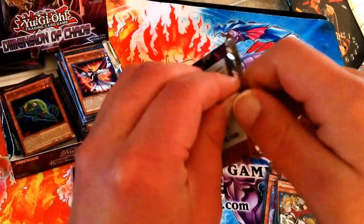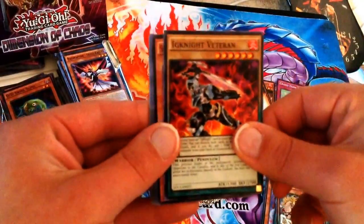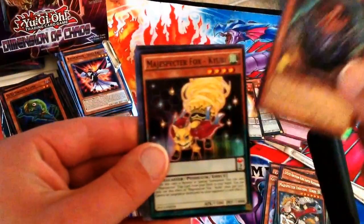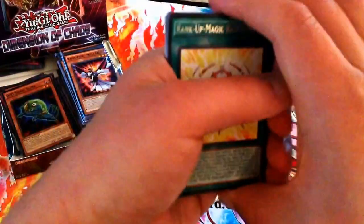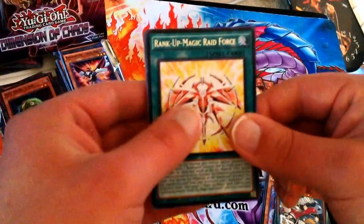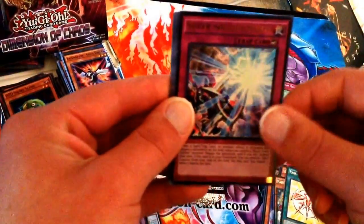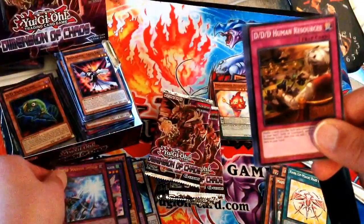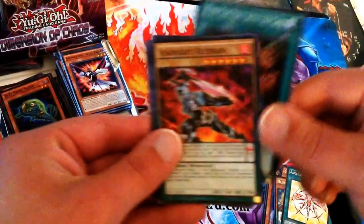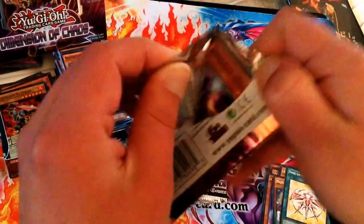So there's our Secret Rare, folks. Also worth noting: this is the last set where you're not guaranteed a holo — that'll come next year. Ignite Veteran, Soul Claw, Pot of the Forbidden — which I believe is a Short Print card — another Cubie, and the Rank Up Magic Raid Force. I'm a little bummed out that they made Rank Up Magic specifically to help out Raid Raptors decks — back in the day as Rank-Up-Magic they used to help any deck with Xyz Monsters. Oh cool — Super Soldier Shield as our second Ultra Rare! Triple D Human Resources, Deskbot Jet, Dark Contract with the Gate — and that'll wrap up this pack. Still got a few more left to go, so who knows what we'll pull — maybe something epic.